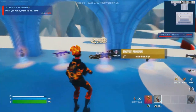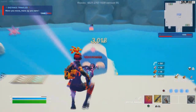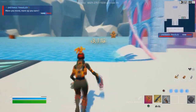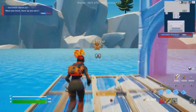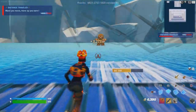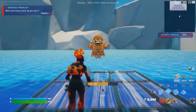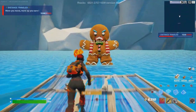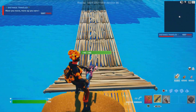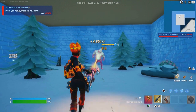Next, grab a minigun and come down here to find the gingerbread out of the map — we spawn right above it. Go to this gingerbread; this is the only one I recommend. Build a ramp to get on top of his head, go right up there, do an emote, and you'll teleport.